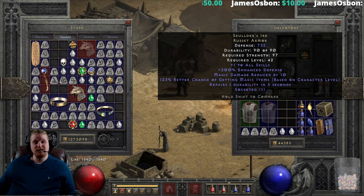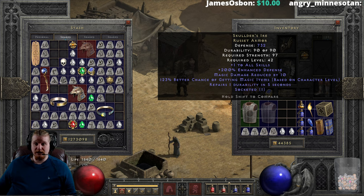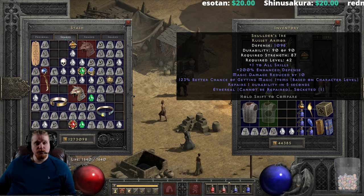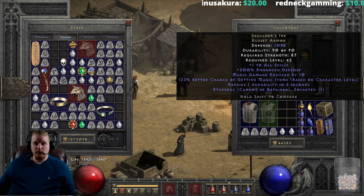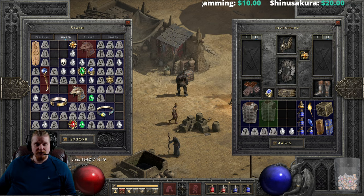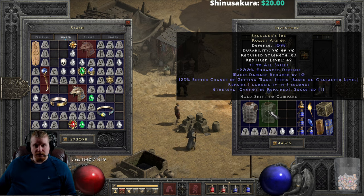We also have magic find, which varies by 1.25 per character level — so at level 1 it's 1%, and at level 99 it's 123%. Pretty sweet. We also have repairs durability 1 in 5 seconds, which is always on this item. This means you can find it in an ethereal version and still use it because it will repair itself. The ethereal version has 1098 defense, an 87 strength requirement — 10 less than the non-ethereal — and the same level 42 requirement.